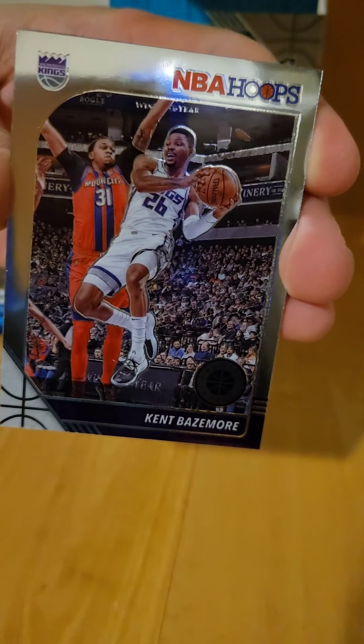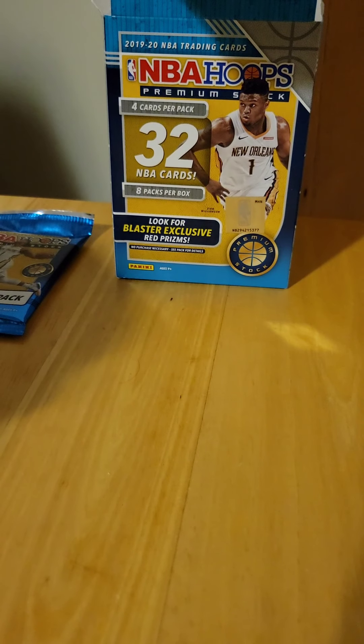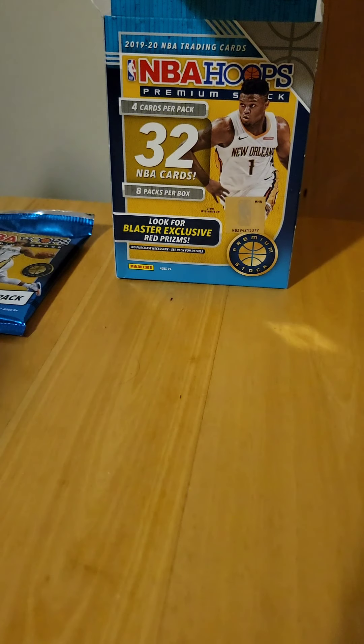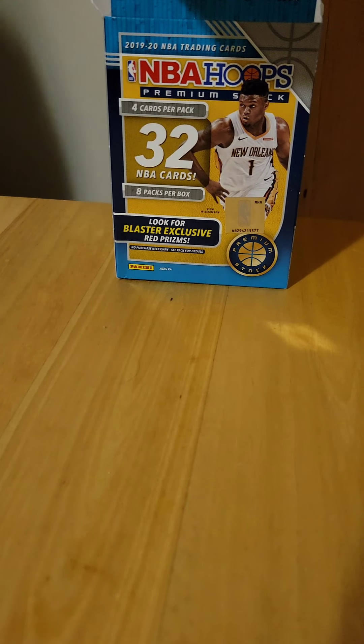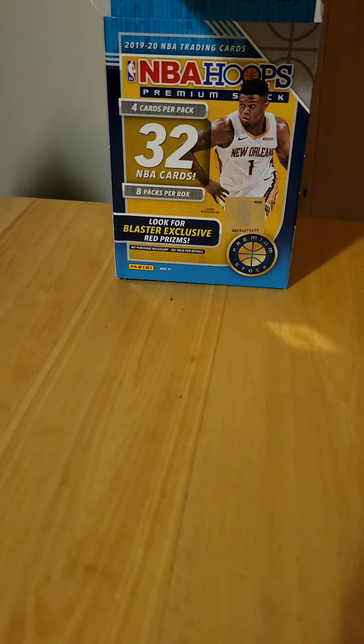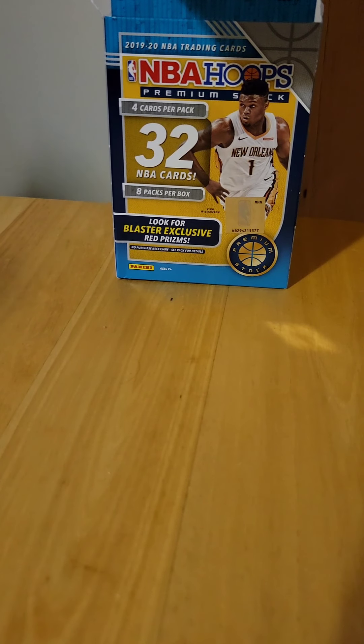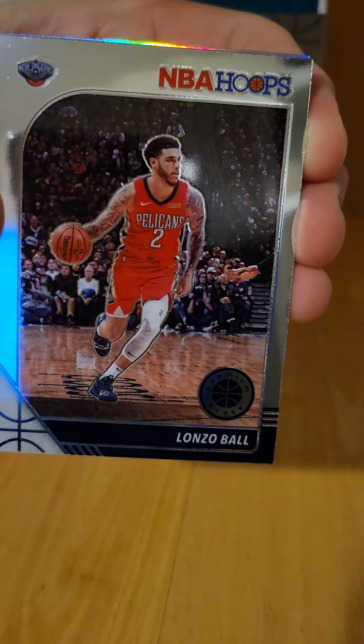Kent Bazemore NBA Hoops Premium Stock — that's what we're opening — a little Kent Bazemore base, CJ McCollum base, Mikhail Alexander-Walker, another little Pelican there — that's a base. And an NBA City Stephen Adams. One pack left — see if we can get some color, a good little rookie color. I've seen the back card already and I'm not disappointed. Draymond Green, Lonzo Ball base, and Kendrick Nunn rookie.